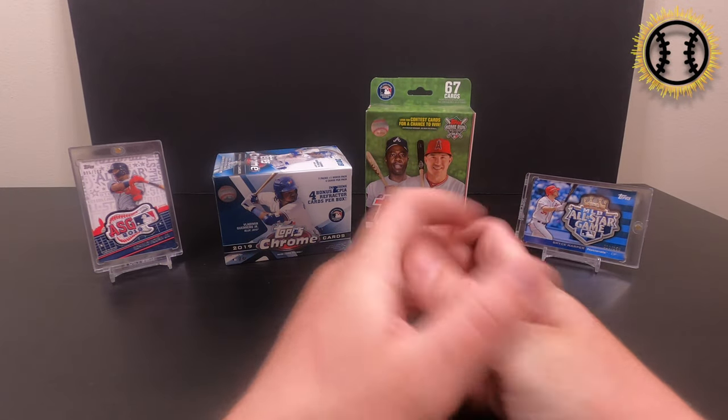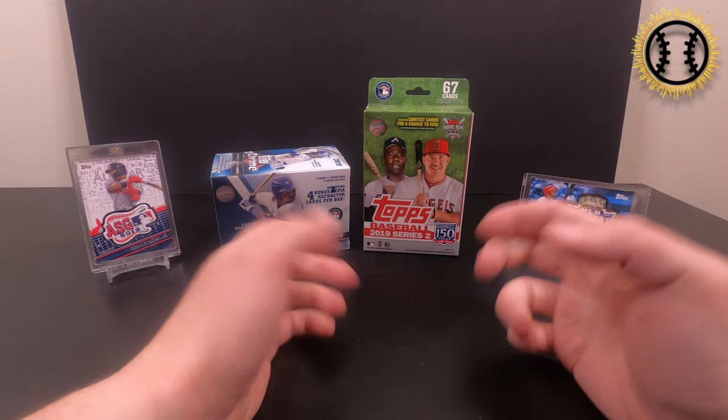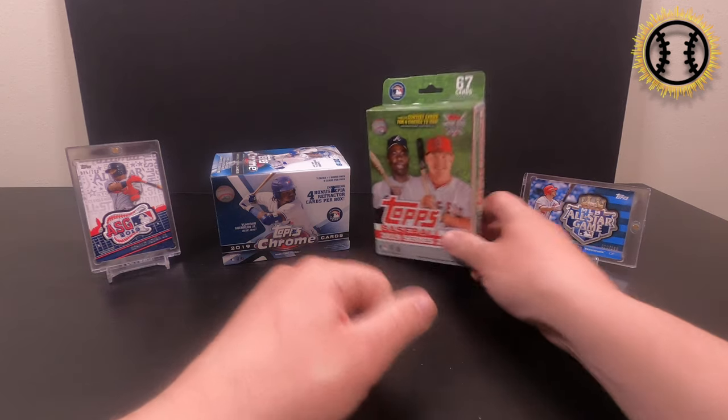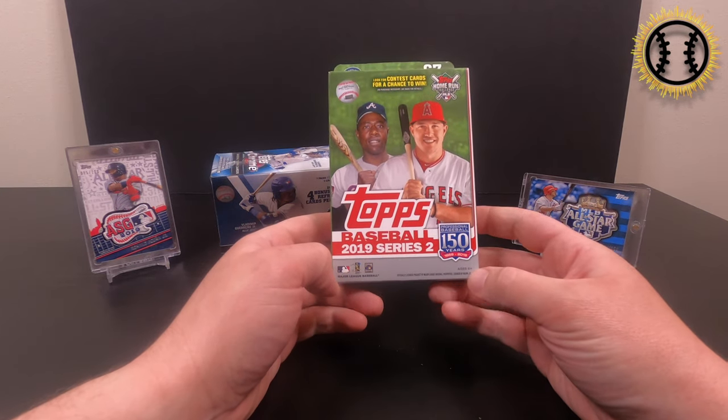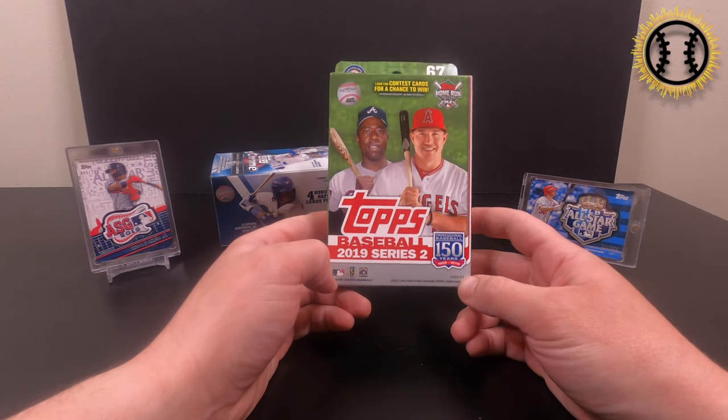Hey, what's up guys? This is Spring Breakers Sports Cards bringing you another Walmart Wednesday. Today we got a blaster of 2019 Topps Chrome and surprisingly I found a hanger pack of 2019 Topps Series 2. So we're looking for some Alonzo rookies, Tatis, Vlad, Eloys. Maybe we'll find something good in here.